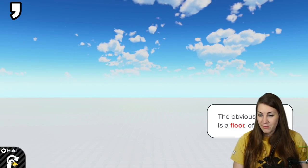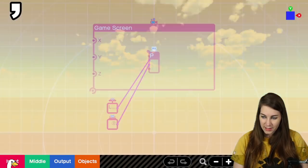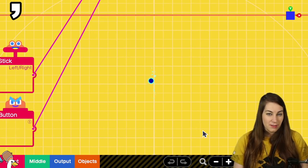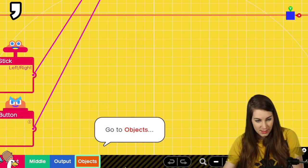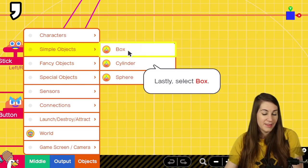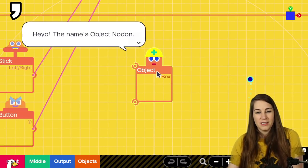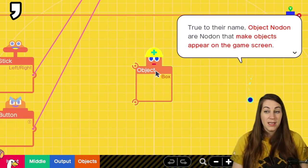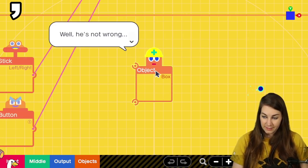The person is falling — yikes! The obvious solution is a floor, of course. We'll need an object nodon to make the floor. Go to Objects, Simple Objects, then select Blocks. True to their name, object nodons make objects appear on the game screen.